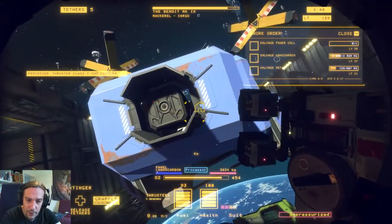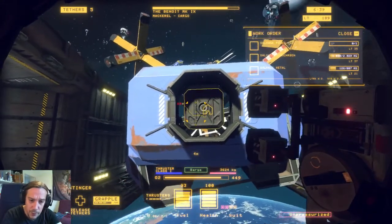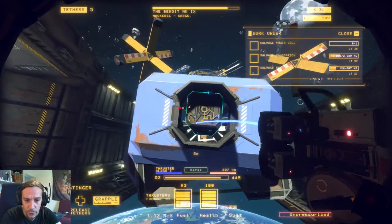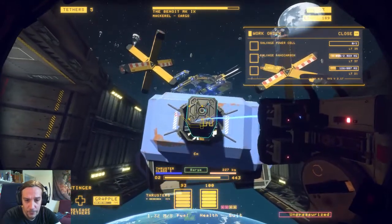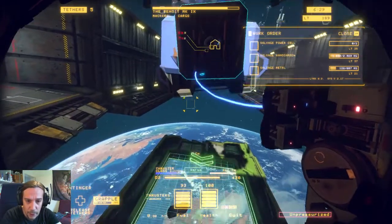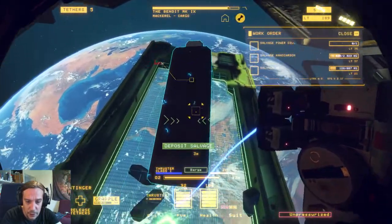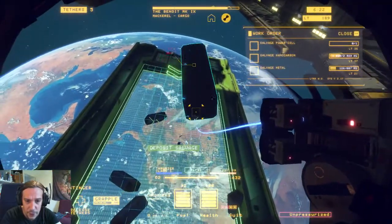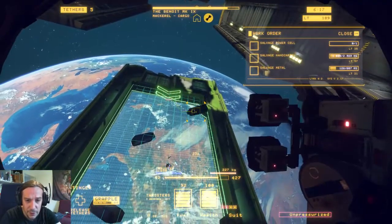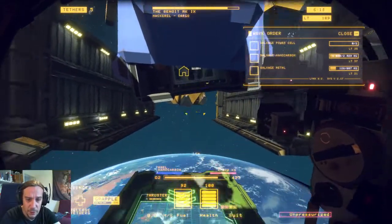This beautiful thruster goes into the barge, so we have to drop it down. For the thruster, just pick it up and slowly drift backwards until it's outside. Then you can either bind it to a tether or just toss it manually down there. The tether method isn't really necessary, but I really like using tethers as a simple solution to bind stuff downwards that I want to go there.